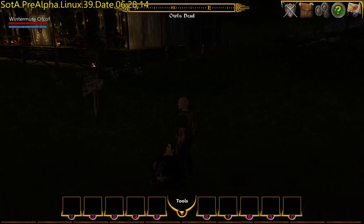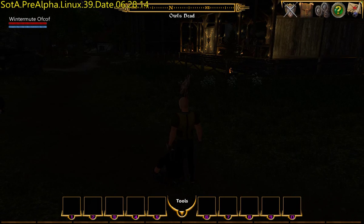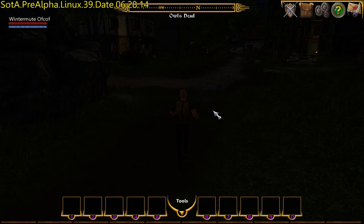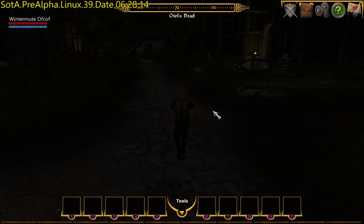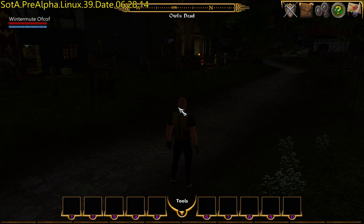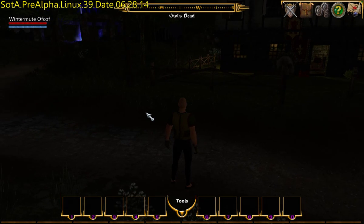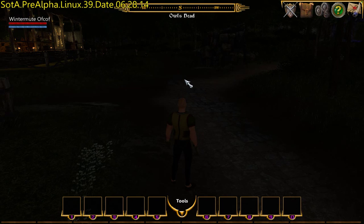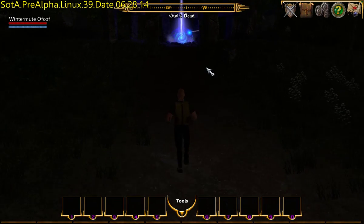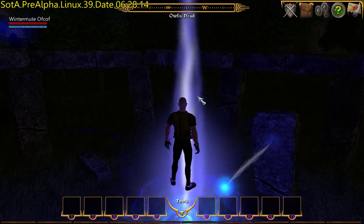Now, where am I? Oh, apparently I'm in Owl's Head, and it's dark. I'm gonna head towards some lights. I'm not sure whether I spawned in the middle of something, or right at the edge of something. So it's possible if I head towards this — there's a teleporter of some kind. See what happens.